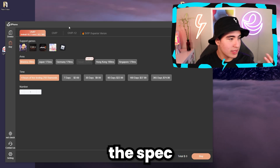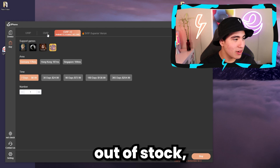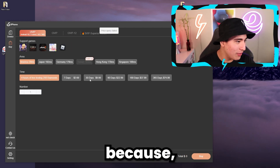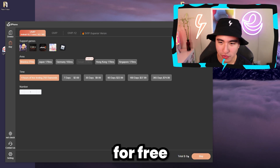You want the GVIP, the GVIP 12, or the SVIP. Some of these are out of stock, so you guys better get your phones before they sell out. I think I have enough diamonds so I can probably get one for free for $0.